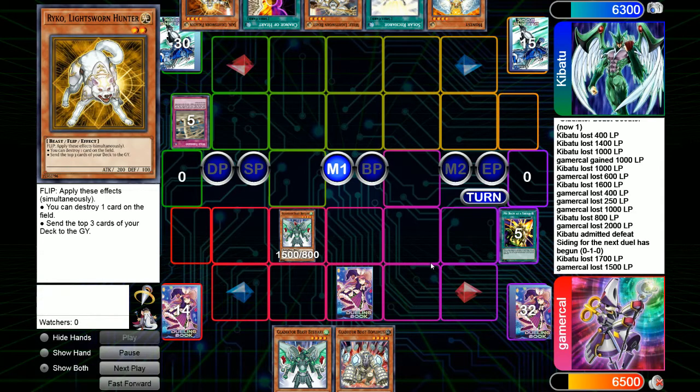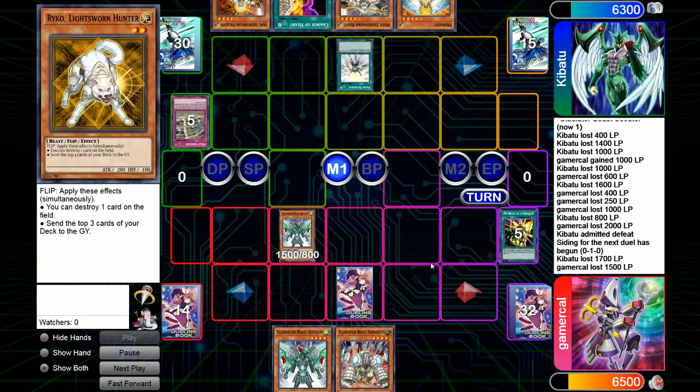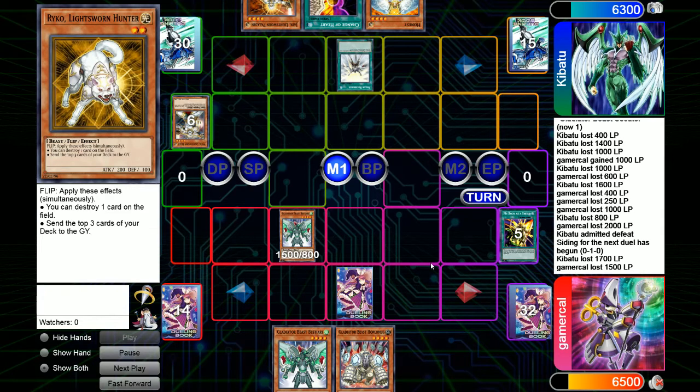For his turn, top decking Jane is pretty strong — it's a good monster that gets over what we have here. Solar Recharge is a better first play though. Once again, discard the Wolf out of hand — you can't do anything with it in hand. I give him the go ahead. He draws two and mills two here as well.